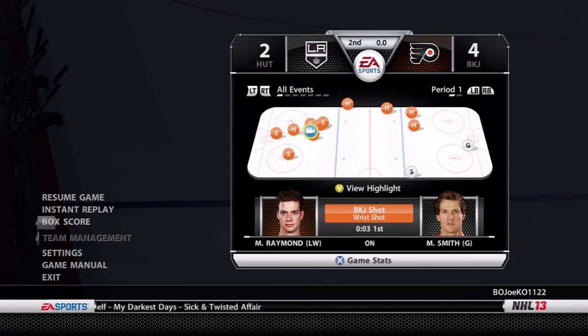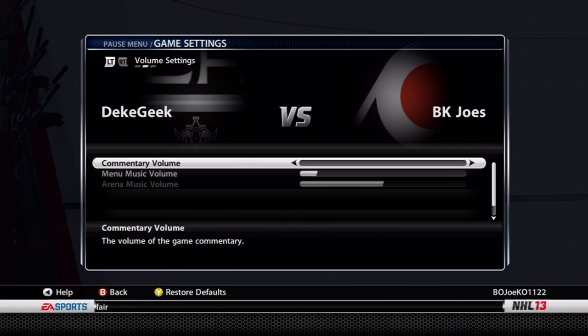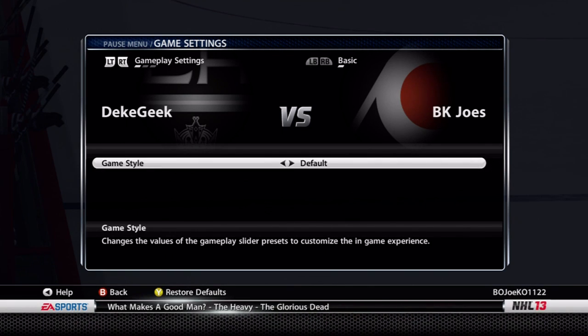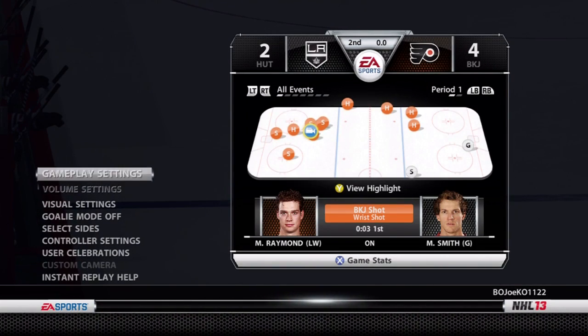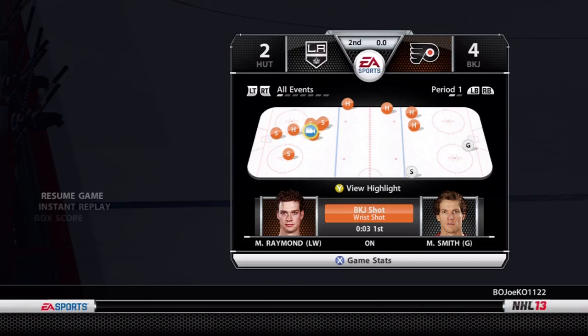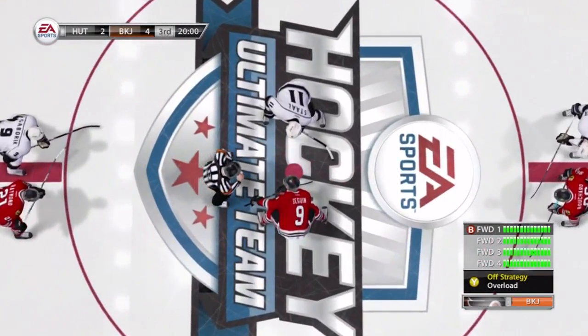I finally go into the settings and change it. See — game style is on default. Make sure you set it to normal so you can change your lines around. Default doesn't allow you to change your lines and keeps your first line out there the whole time. Switching to normal is not a bad thing — you will still get the good puck amount, and you can get some variation. I like to do variation on there.